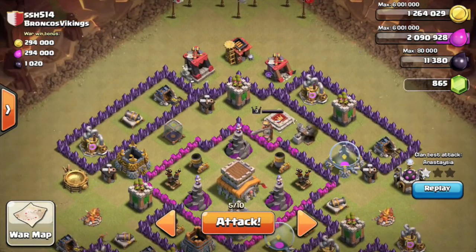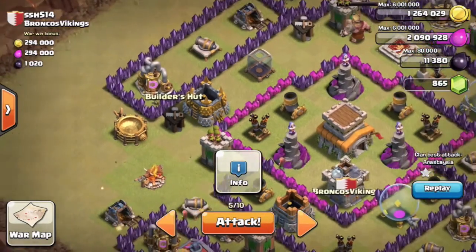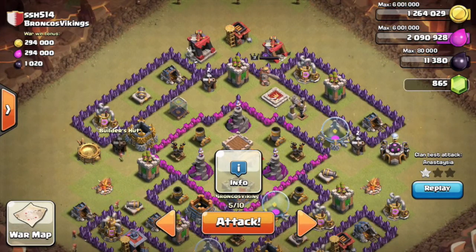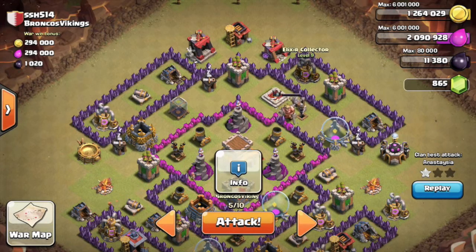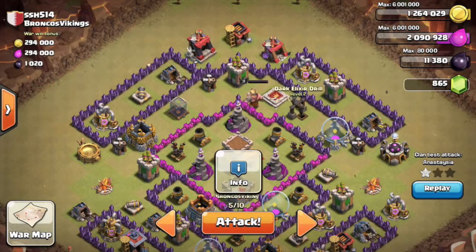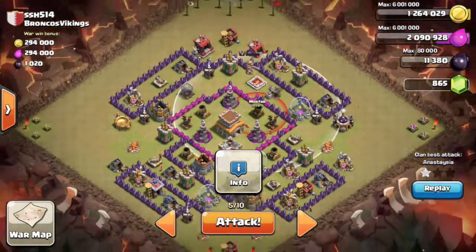That is my attack strategy. I'll train up all dragons — I do have three rage spells already. I'll take out the spell factory first, hopefully this army camp and maybe that hut, which will definitely force the dragons towards the air defense. I'll probably drop one dragon here close to that wall because it's out of range of the air defense. Then if that elixir collector is gone and I drop my dragons at the top, they'll probably go for the next building and not off to the side, then hopefully jump to the inside.